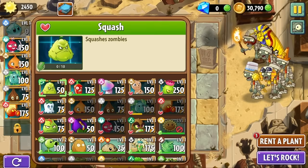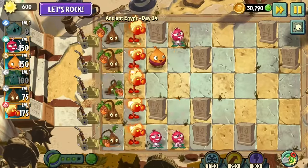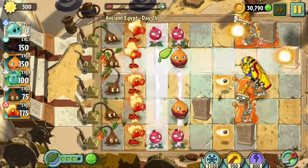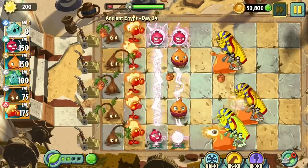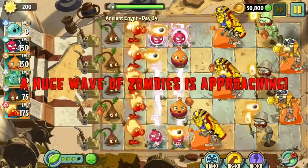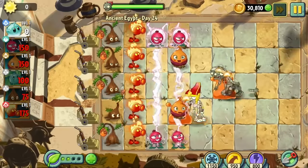Day 24 is another last stand level, giving us 2450 sun to start. Unlike last time, I didn't feel like replaying with less sun was as viable because of the torchlight zombies — I have to use a hurricale for each one or else I can lose my sweet potatoes. So I went ahead and planted fire peashooters and sap flings all over to make sure the torchlight zombies don't give me any real issues.